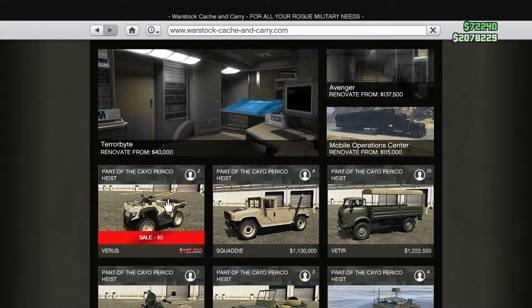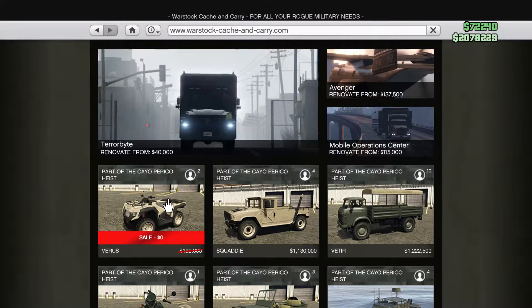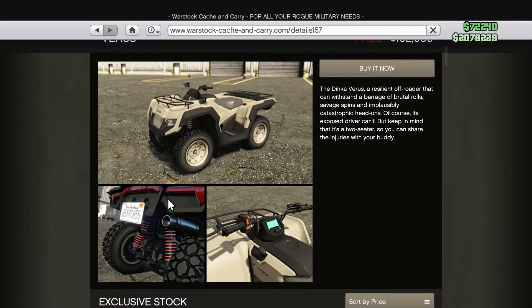We have the brand new Dinka Veris over here and it's on sale. Usually it would cost $192,000 — it's free. This is a little ATV, described as a resilient off-roader that can withstand brutal rolls. We're definitely going to see if that is true.